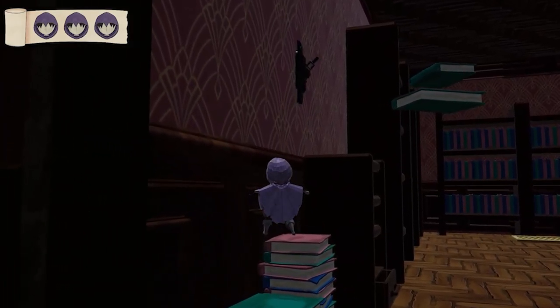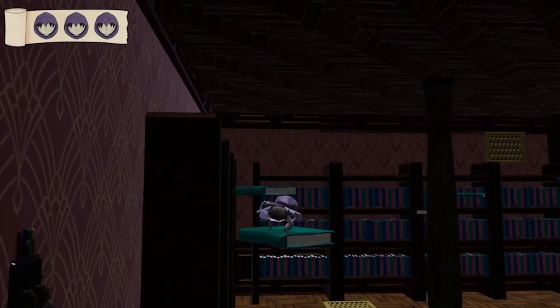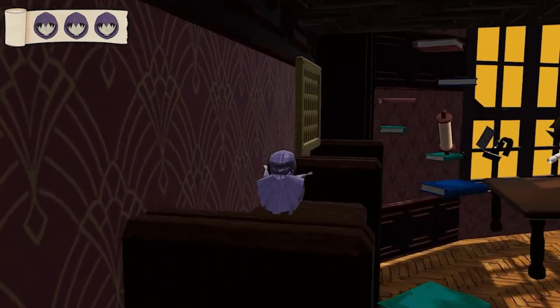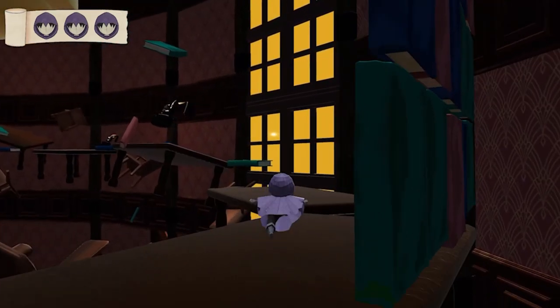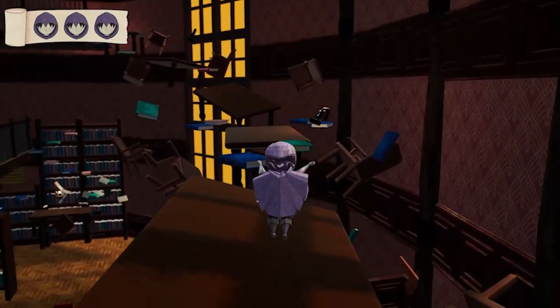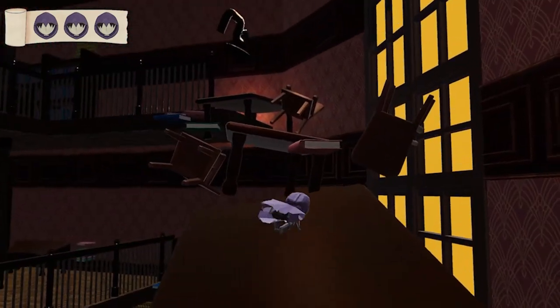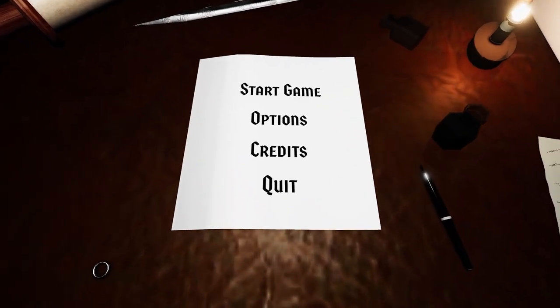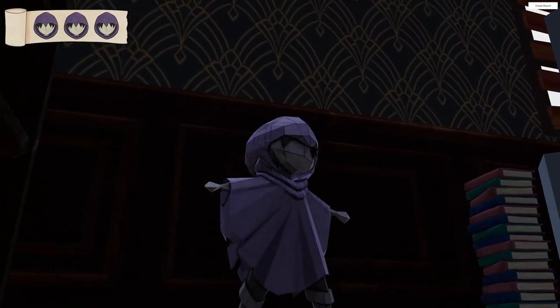Do you feel like vertical slice got the vision across that you were wanting for the game? I was happy with where we were at. There were things I wanted to change, improvements still needed, things we didn't get to. But I think what we were shooting for — our goals from the get-go — we consistently hit them throughout development, especially once we got through the planning period, once you and I sat down and got a schedule and got everybody situated with their tasks. I was personally happy with vertical slice, but I knew there was a lot that was going to change.